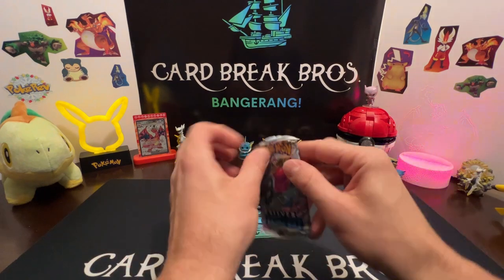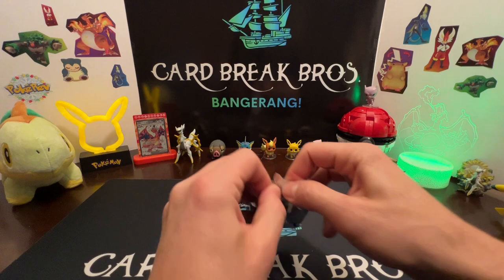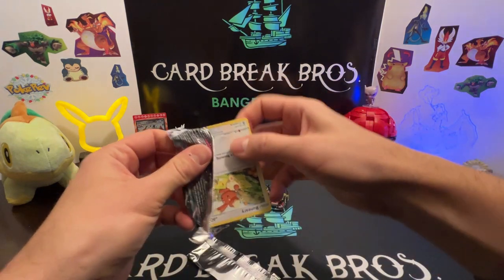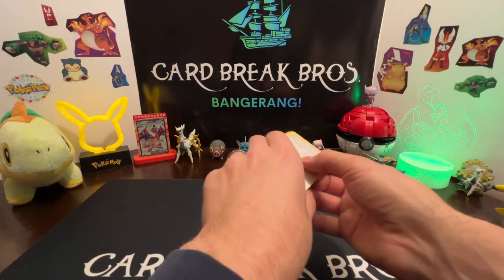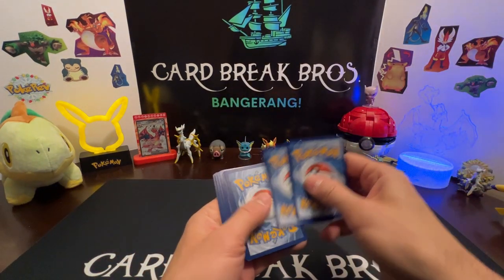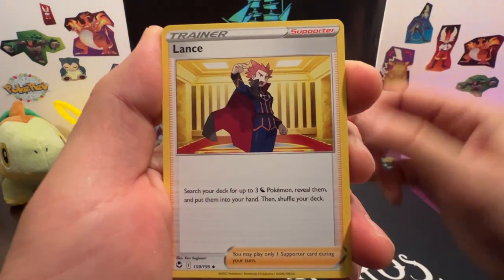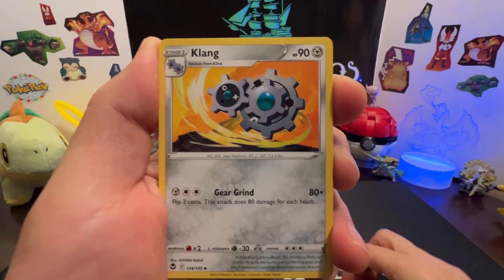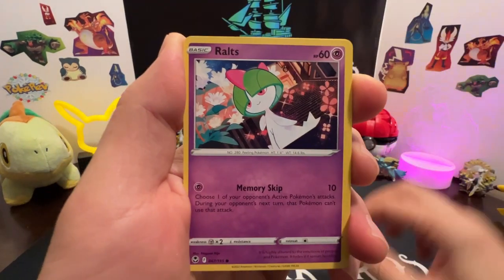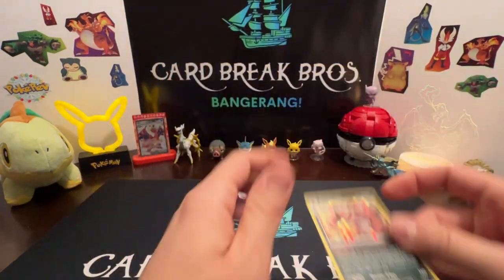Let's crack open the Silver Tempest. Code card! We got Dark Energy Lance, Fletchinder, Klang, Buneary, Drowzee, Spinarak, Ralts, Croagunk, reverse Meditite — into a Krookodile Holo.